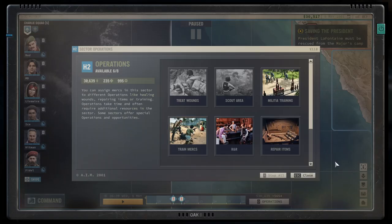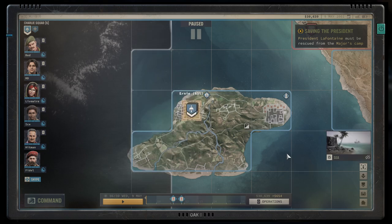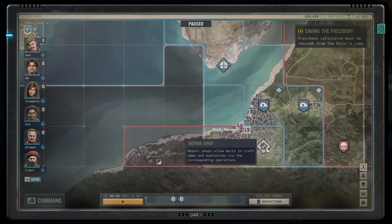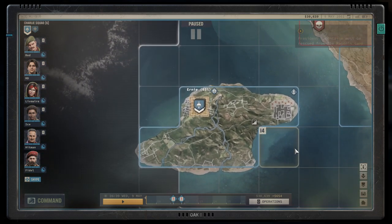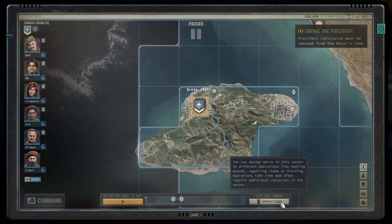Ammo crafting — the first thing you'll need to craft ammo is a repair shop. You'll find one in Ernie Village; that's the first one you'll have access to. But you can also find one down here at L9 at Port Kakao, or various other places on the map. The second thing you require is somebody who's good at explosives, and you'll need ingredients — namely gunpowder and parts.